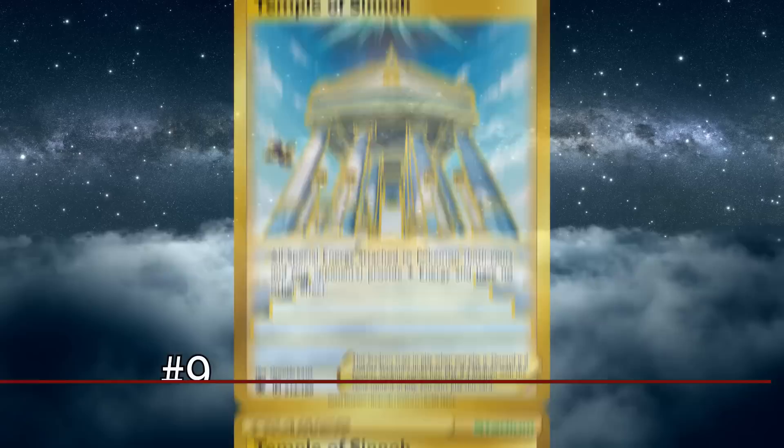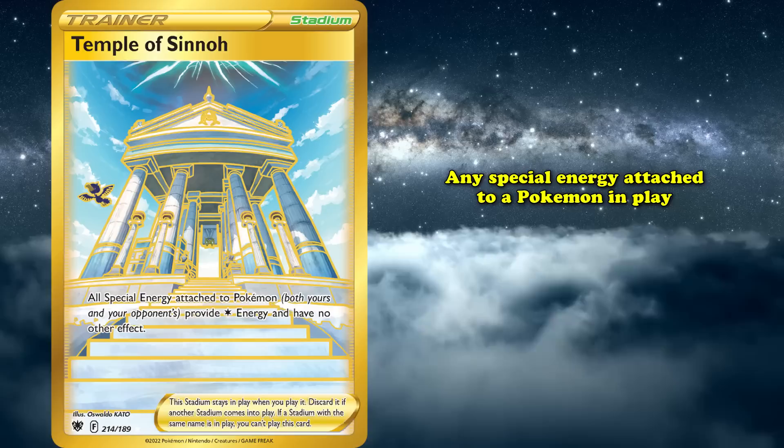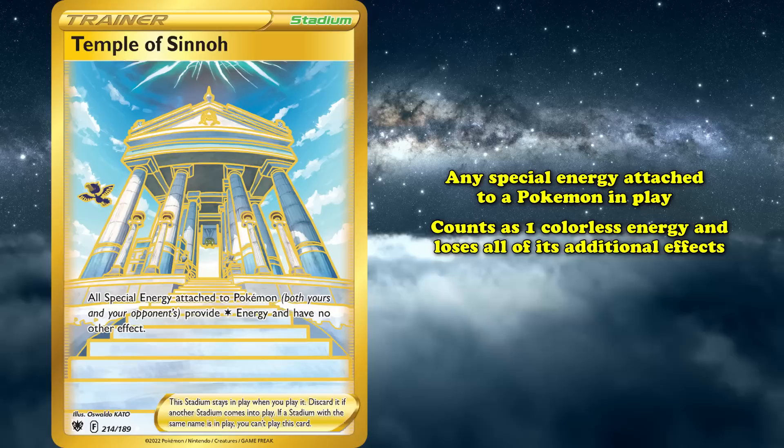At number 9, we have Temple of Sinnoh, a fairly recent card from Sword and Shield Astral Radiance. As long as this card is in play, any special energies attached to a Pokemon in play only count as one colorless energy and lose all of their additional effects. This makes it an incredibly powerful tool against decks that use special energies, and there are a lot of them.